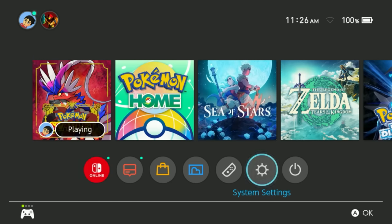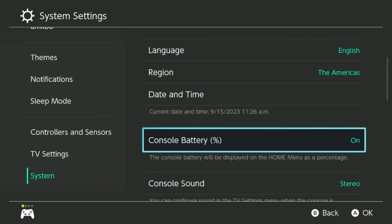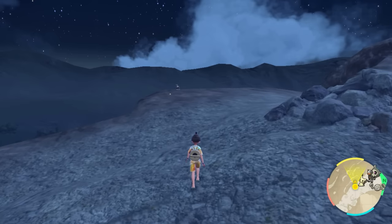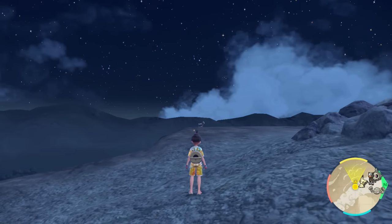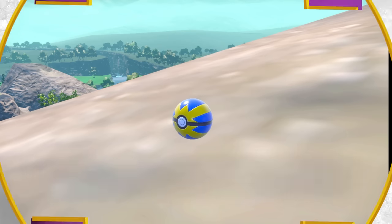One more thing before we get started: make sure to go home, go to your settings, go down to System, and scroll all the way down to turn on Zoom. That way, if there's a Pokemon in the distance that you don't know the color of, you can double-tap home and just zoom in to make sure it's not a Shiny. All right, let's get into it.